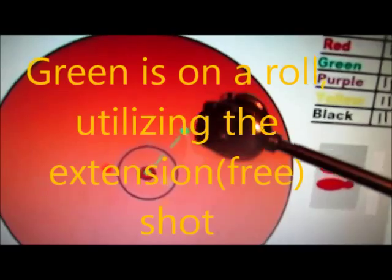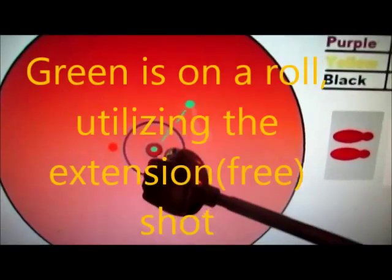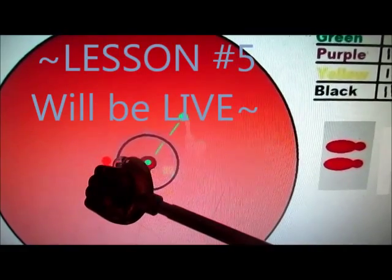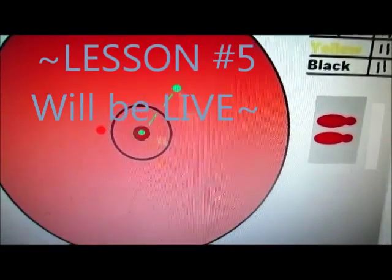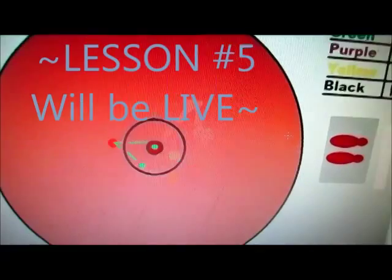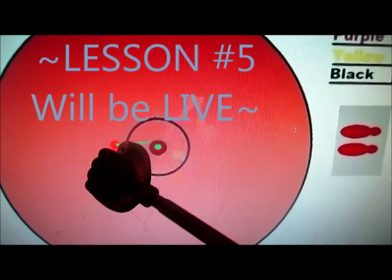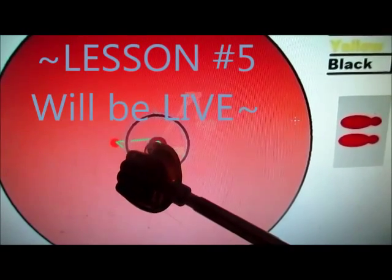Green ricochets up and now has a free shot to the pot. Green is already hot — he can hit red, kill red, and will have cleaned the whole house. This is exactly what green does: green shoots at red, hits red, and ricochets back into the safe area.